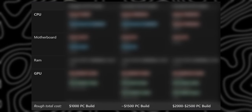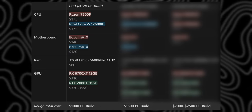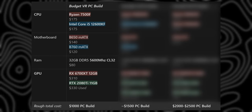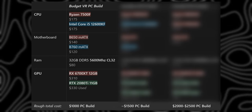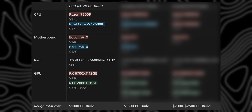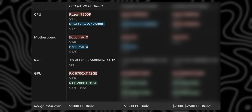For a budget VR gaming PC, I'd center the build around a Ryzen 5 7500F or an Intel Core i5-12600KF. For the GPU, an RX 6700 XT is an excellent Radeon choice, or a used RTX 2080 Ti makes a lot of sense on the NVIDIA side.